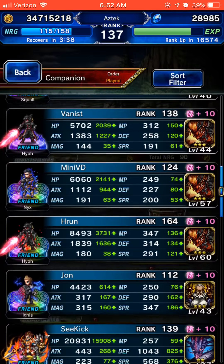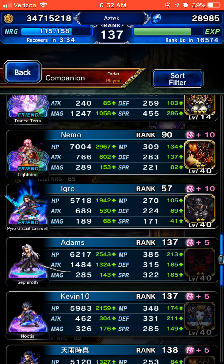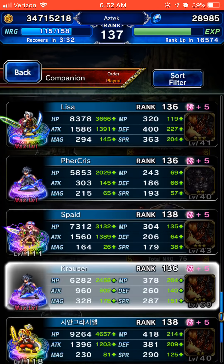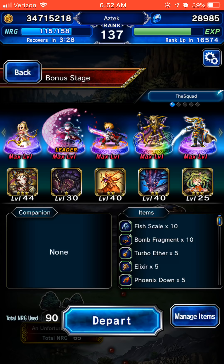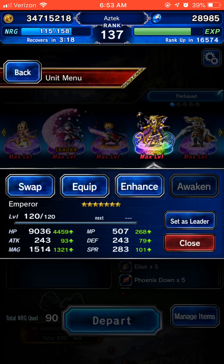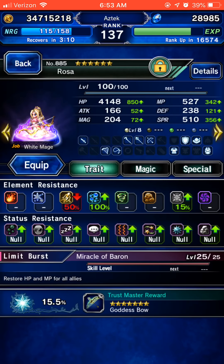I don't believe I have any 5-star or 3-to-4-star base friend units up right now, so we're just going to run it with 5 people. My friend unit, quote on quote, would be the Emperor if you're running a budget guide. You just need a damage dealer — if you have 2 chainers, chain it up. This is what I'm bringing.